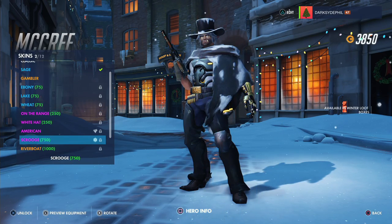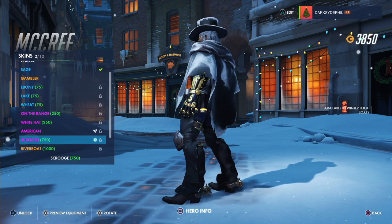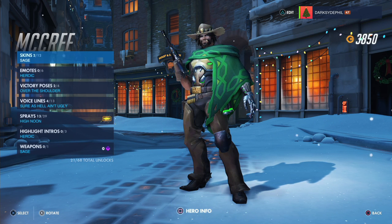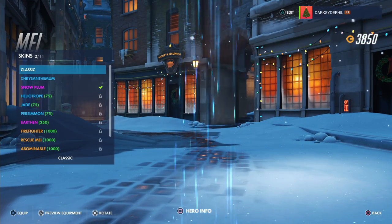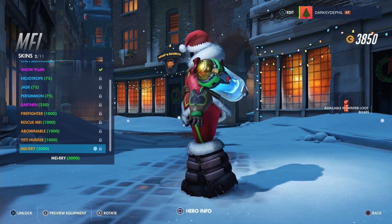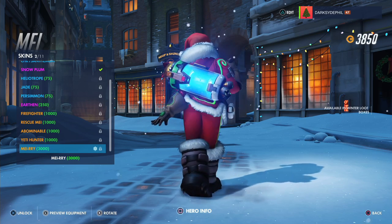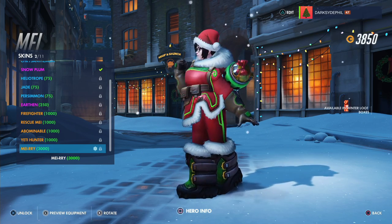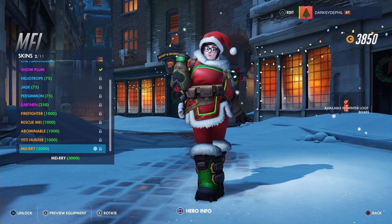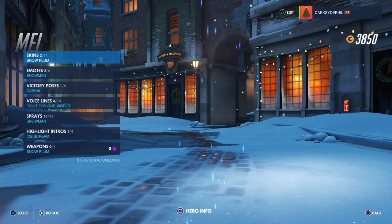McCree has one — Scrooge! It's Scrooge McCree. If you play with McCree you've got to be a freaking Scrooge, because he's the easiest character to play and the most overpowered in my opinion. Mei I'm sure has a holiday skin — there it is! Oh my god, it's 'Maryy.' Get it? She basically looks like Santa's little helper — a full-on Santa suit, everything changed color, a bow on her robot. That's pretty cool. I'm strongly considering it, although for three thousand currency — that is way too much. A standard legendary costs a thousand!